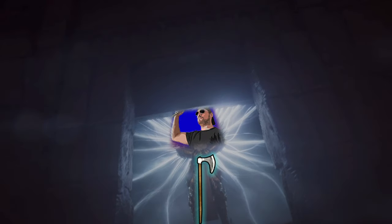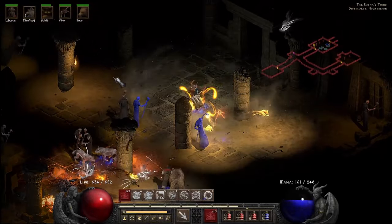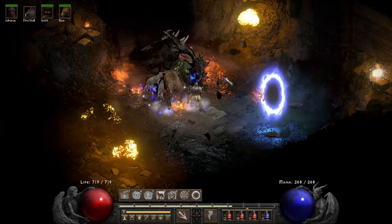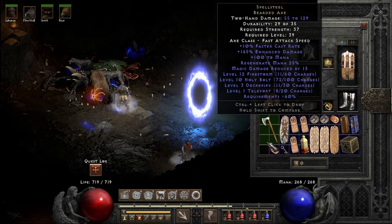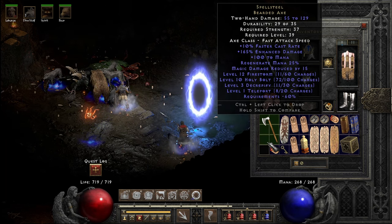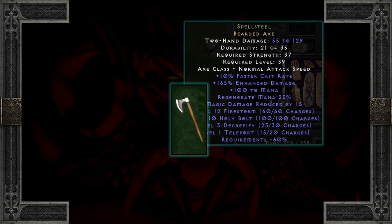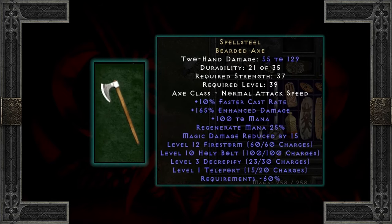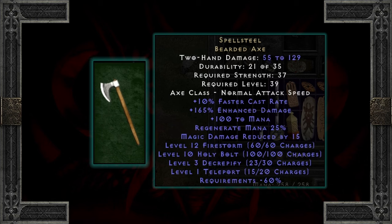Hello friends, it's Luke the Gamer Duke. Recently in a prior video, I grinded through several Nightmare Talrasha tombs with Enhanced Magic Find, ending with Durial. He dropped what I thought on initial sight was an awesome find — Spellsteel, the unique bearded axe, which includes great enhanced damage, great casting affixes, and four added skills, notably Decrepify and Teleport. I really want to put this thing to the test. Does Spellsteel's skills and affixes realistically function as intended? Let's find out.